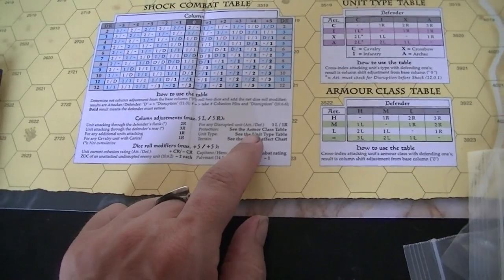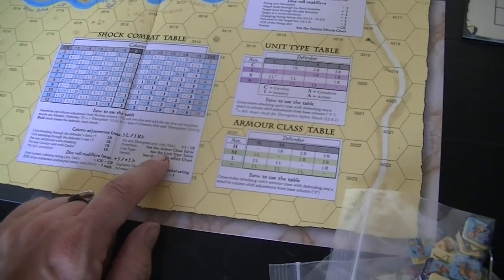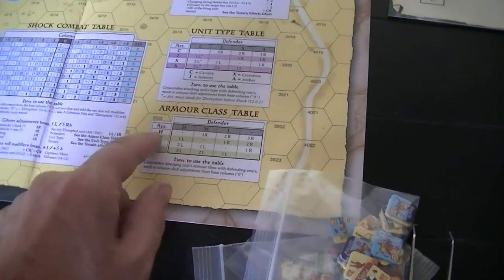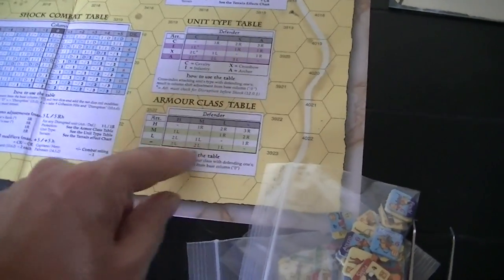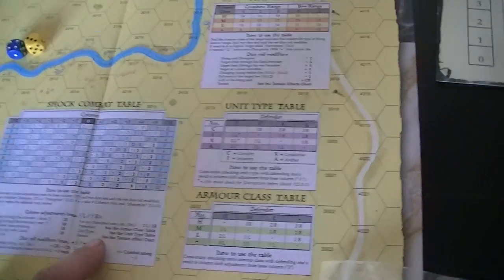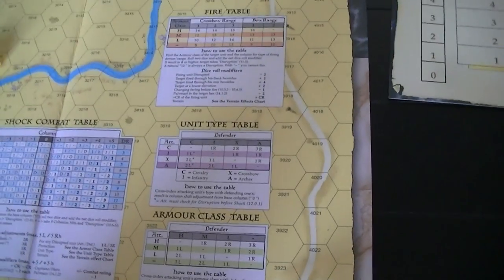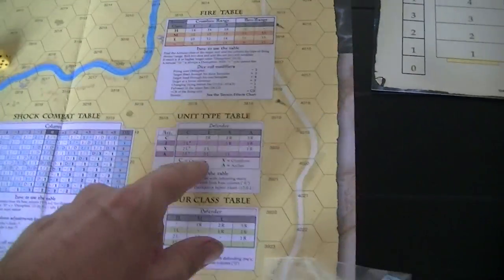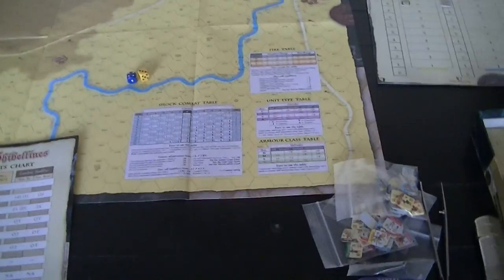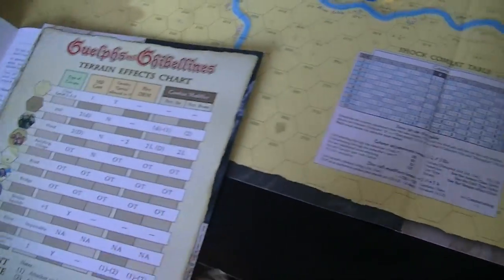Disrupted units are a penalty. The armor classes get compared to give you a shift modifier. There's a unit type and weapons comparison — Cav, Infantry, Crossbowmen, and Archers — that gives you another shift. Terrain may give you shifts as well. Then there are die roll modifiers — you're rolling two dice, and you take a bonus equal to your cohesion rating. Both sides get to modify this, so whoever has the better cohesion gets a bonus in their favor.